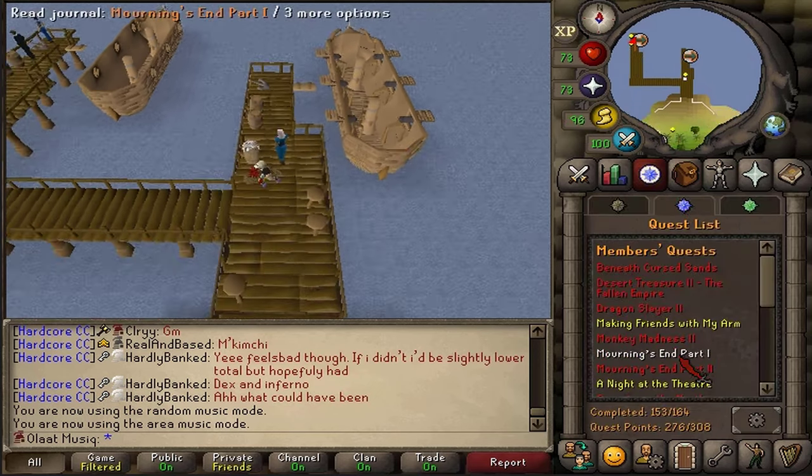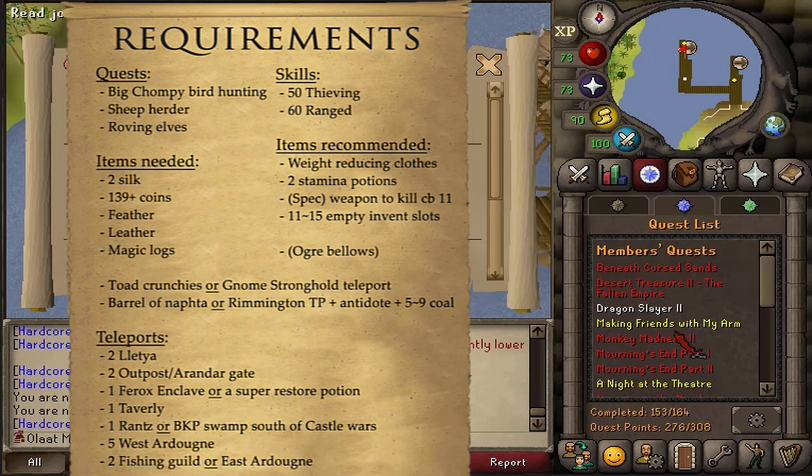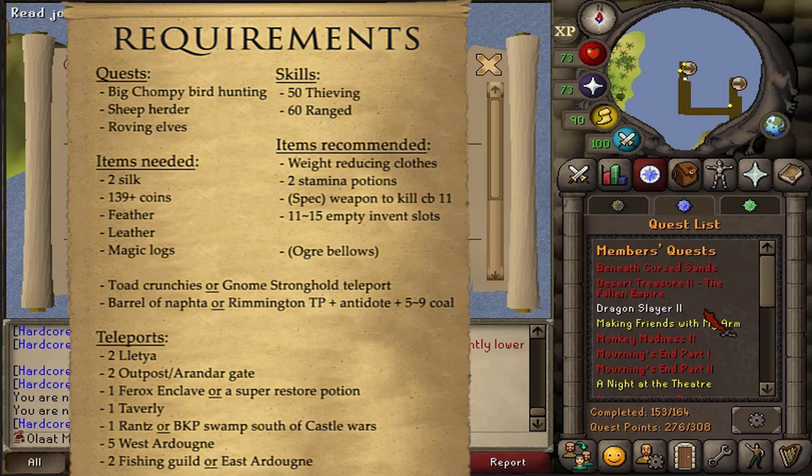Hi, and welcome to my guide. Today we're going to be completing the quest Morning's End Part 1. The quest requirements are Big Chumpy Bird Hunting, Sheep Herder, and Roving Elves.